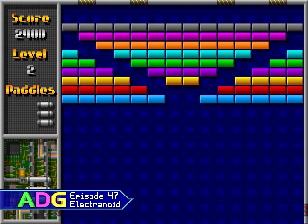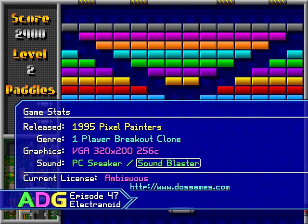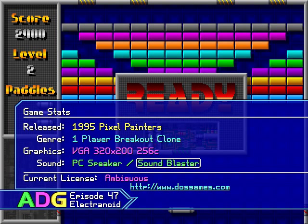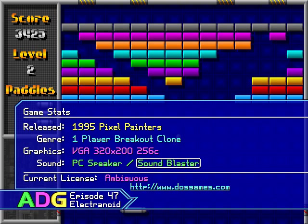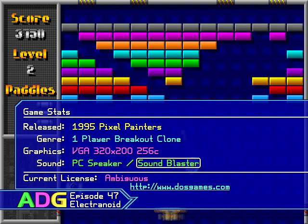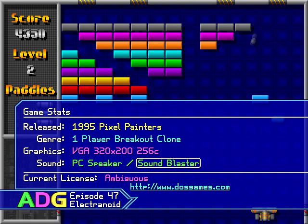Before we get into the meat of the game, let's take a look at the game stats. Electronoid was created and released by Pixel Painters in 1995 and is a one-player Breakout clone. It features VGA 320x200 256-color graphics and support for both PC Speaker and Sound Blaster sound. As for its current release status, this is a bit ambiguous. Pixel Painters had the full versions of some of its old DOS games, including Electronoid, up on its website for free back around the turn of the century. But if you read the license agreements for these free versions, they say that these games may only be obtained from their website, that they're promotional releases, and that they shouldn't be considered freeware.